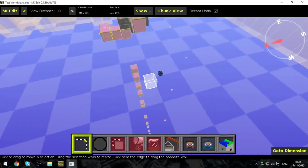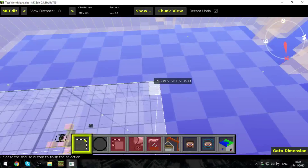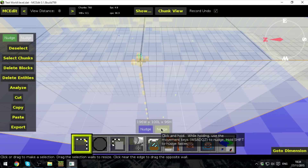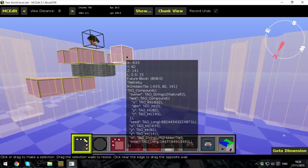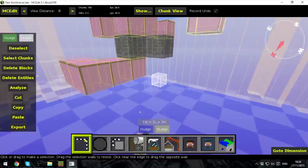So first thing I'm going to do is highlight all of that and delete entities, because I don't really want the light blocks there. They should have deleted — I'm sure they didn't. That's the tile entities. Well, we can delete them from the game later.